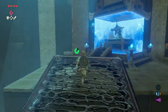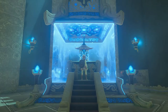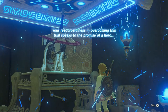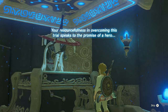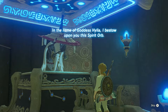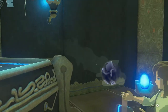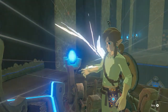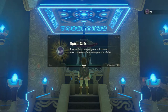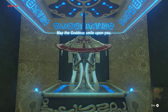Then just walk towards the monk and go stand in front of him. Press A. Spirit Orb — a symbol of courage given to those who have overcome the challenges of a shrine. May the goddess smile upon you.